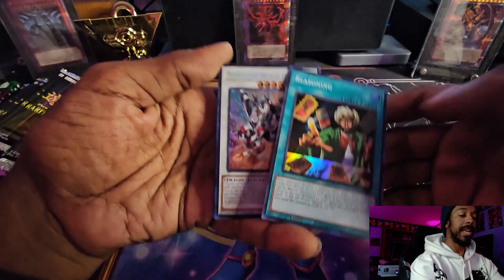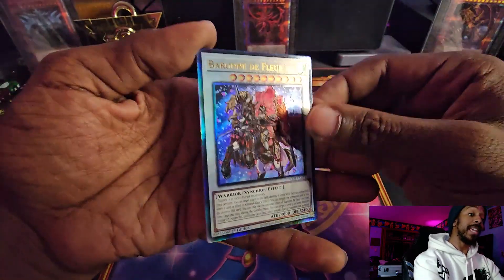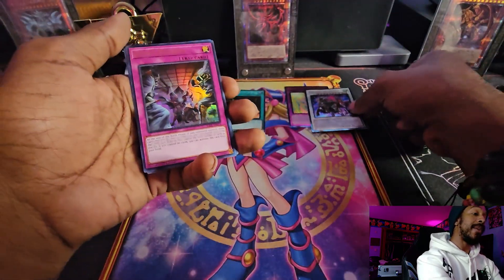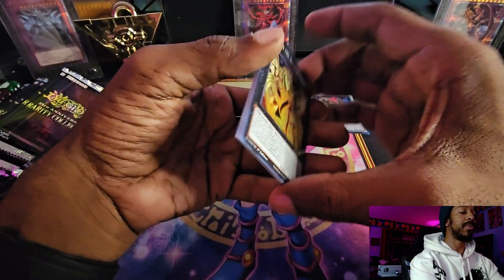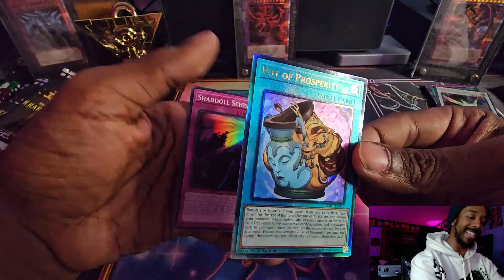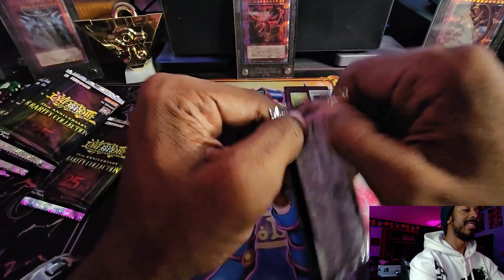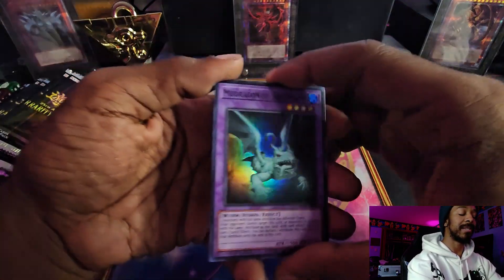This is a fun set - I actually like it a lot. Borlo Savage in Secret, and Barone de Flore in Ultimate Rare! That is a fantastic pull. If we're questioning value, this might take the cake - definitely a card I wanted either in Collectors or Ulti. Then Magicalized Fusion, Danger Jackalope, and another Ultimate Rare: Pot of Prosperity. That's our third Ulti - three of five already.